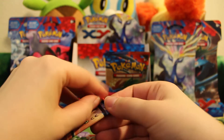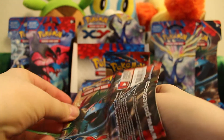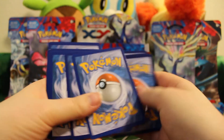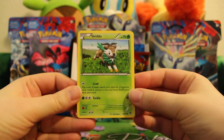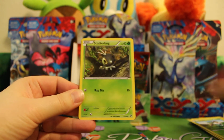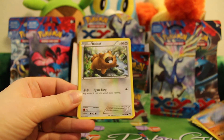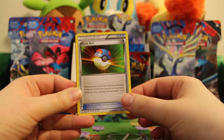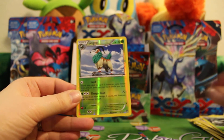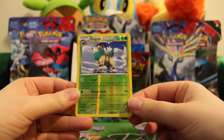And then the Venusaur pack. Here we have Skiddo, Scatterbug, Weedle, Rhyhorn, Bidoof, Bunnelby, Great Ball, Spewpa, and a reverse Gogoat. I already have that one, so it'll be up for trade.